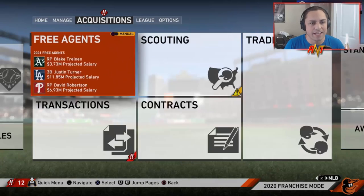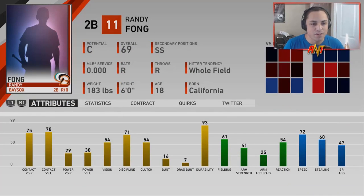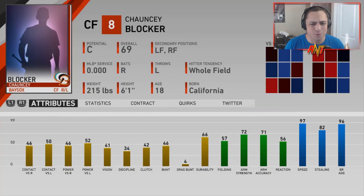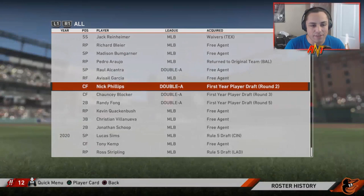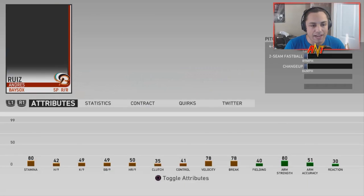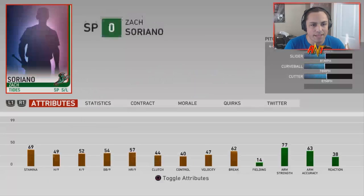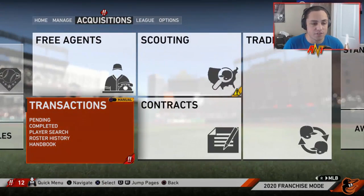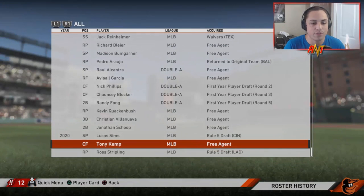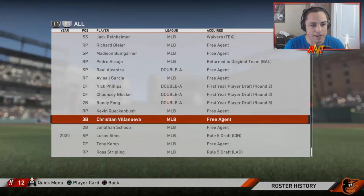Draft picks from last year: Randy Fong looks okay; Chauncey Blocker — good speed, good fielding, hitting's not there; Nick Phillips has A potential but is a horrible fielder — might move him to second base; Andres Ruiz is a decent pickup; Jack Casto; and Zach Soriano with A potential — he's going to be a huge trade piece. From free agency we brought in Tony Kemp, Ross Stripling, and Lucas Sims for his potential as a trade piece.